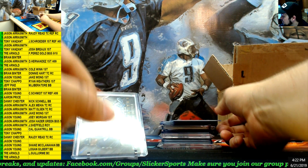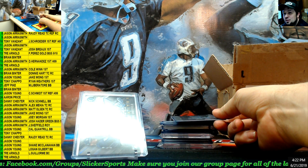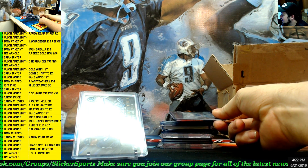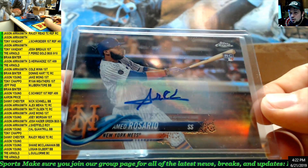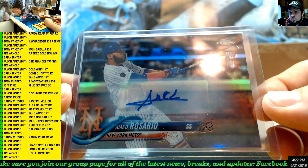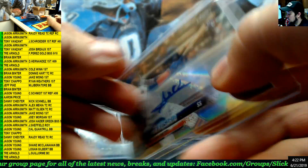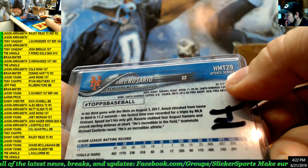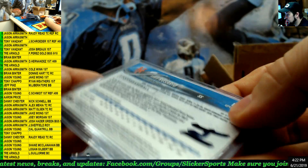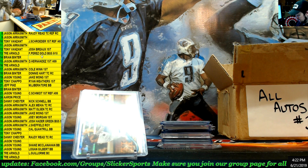Next up — a known name right here. Rookie auto refractor, Ahmed Rosario. Topps Chrome rookie refractor auto from the update series, going to number 14 — Ahmed Rosario — Brian Benter.